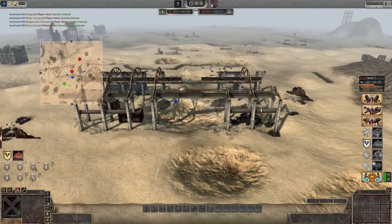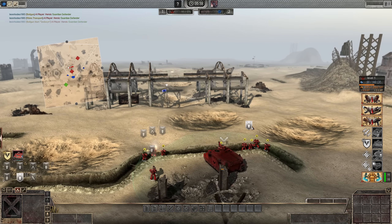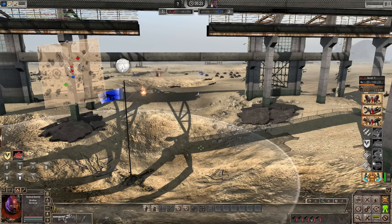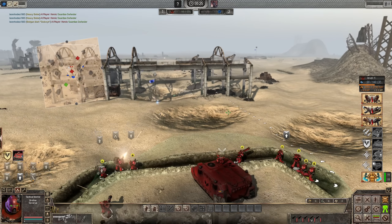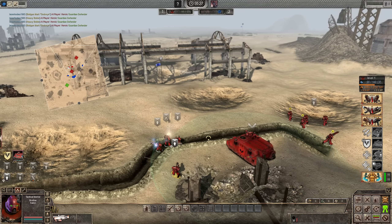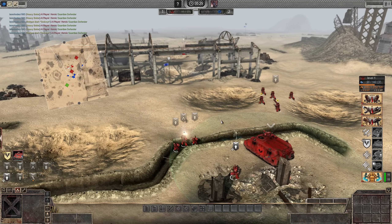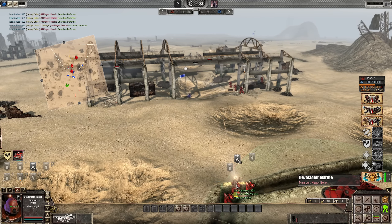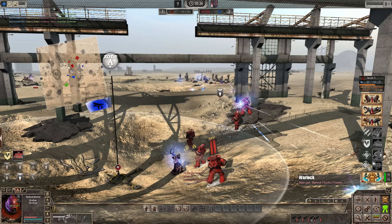We need to start pushing on the main objective now. Brothers, are you ready to advance? Forward, brothers! Heavy Bolt is going to cover you, as is the Launcher. Heavy Bolt is doing some serious damage — that guy must have some kills. We're on the objective. Holy Christ.